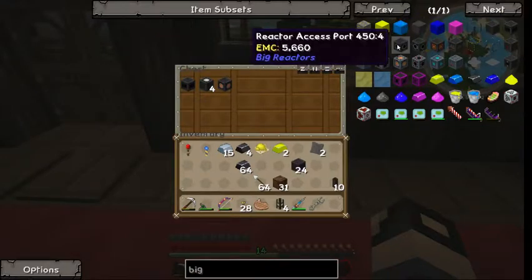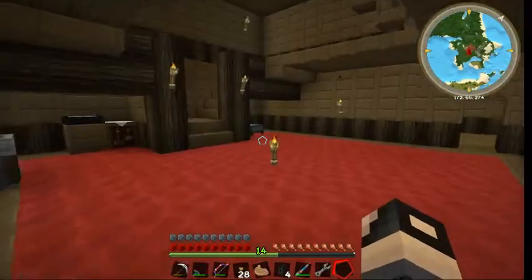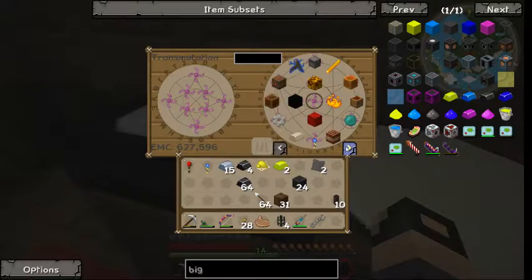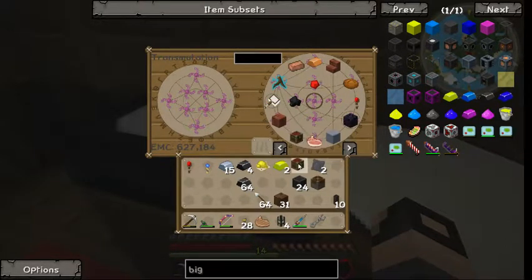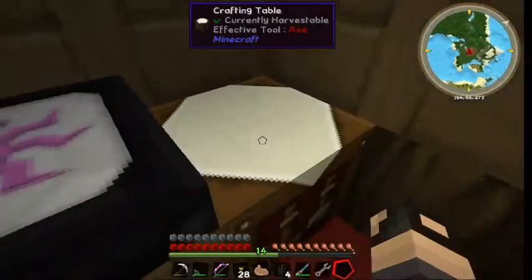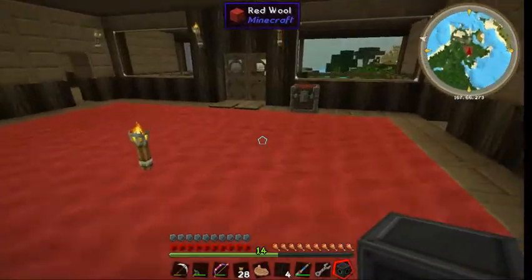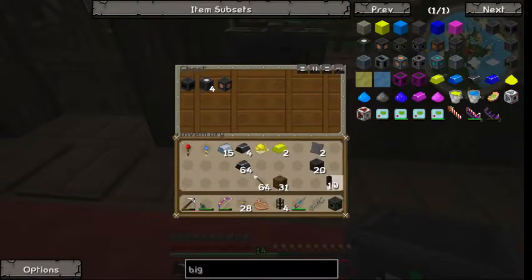The access port needs a piston and chest. Let's see here — piston, chest — I think it's more like that. There we go. That's so you can put the fuel in — like so.